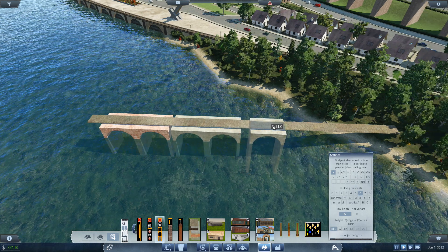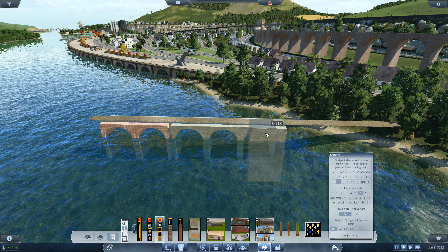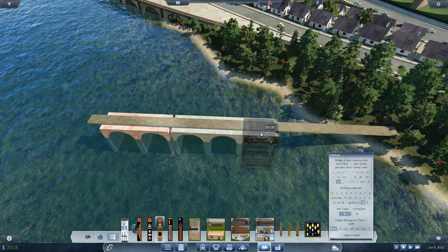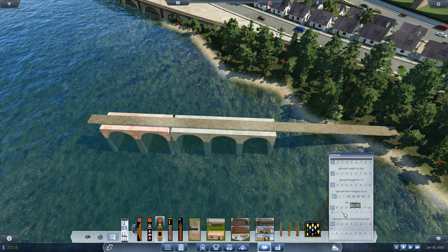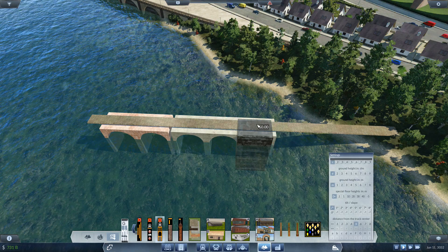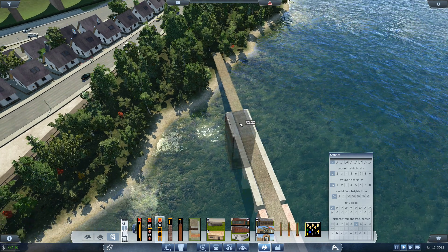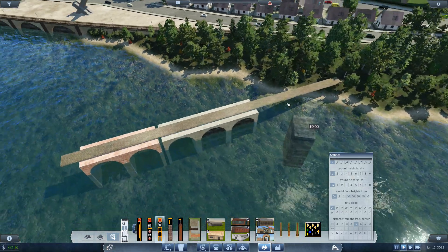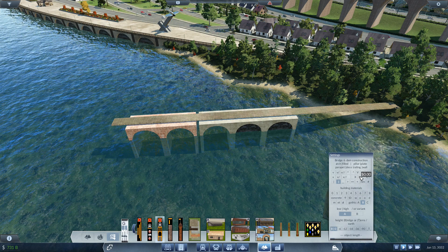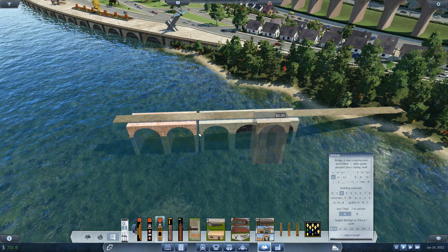I've used the hollow archways, and then I think I've used one of them and changed the appearance. You can change the distance from the track center. So if I place that one in there, you can basically put inside whatever you want. I know there are already filled ones, but sometimes I don't like the appearance, so you can make your own.